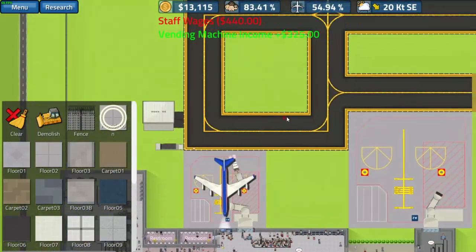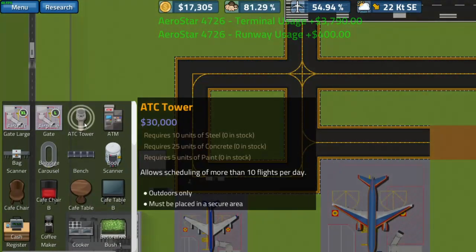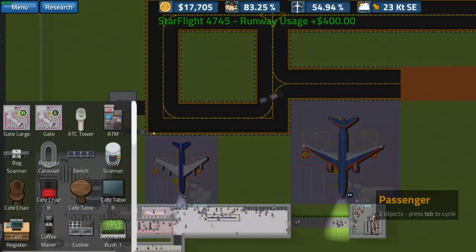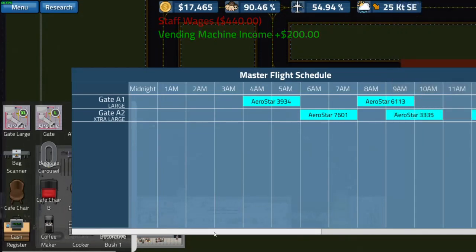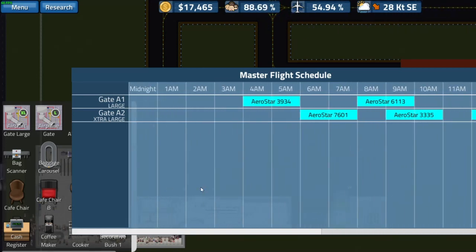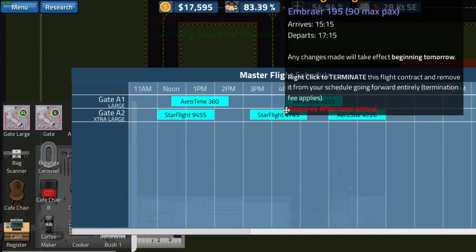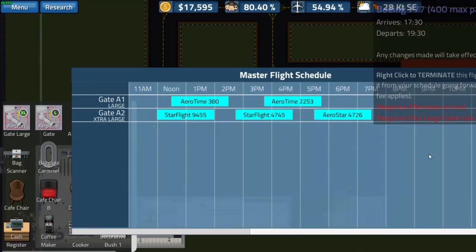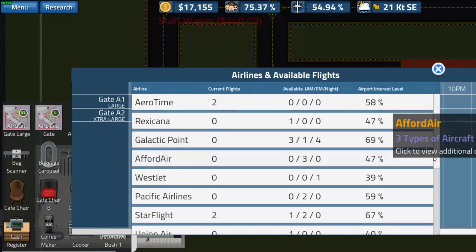One of the next big things we need to save up for is a control tower, which is $30,000. It lets us schedule more planes because right now we are maxed out at 10 flights. We should actually be able to squeeze one more flight in here, and there's a 1 PM flight available — let's accept it.